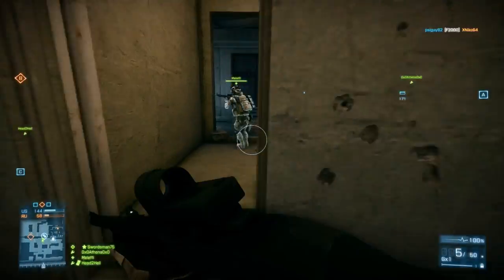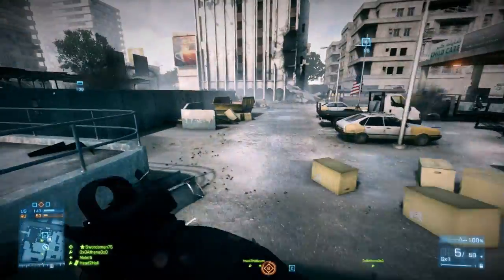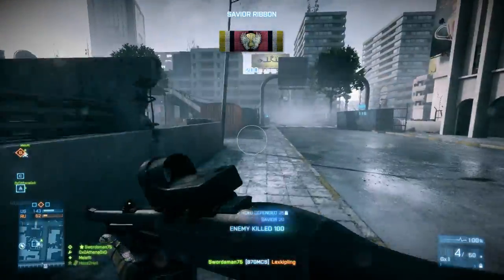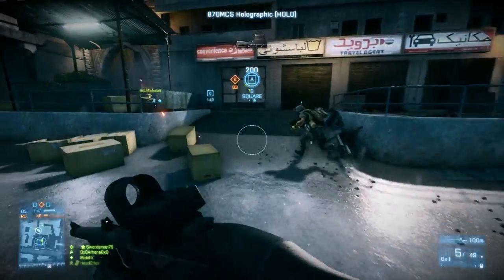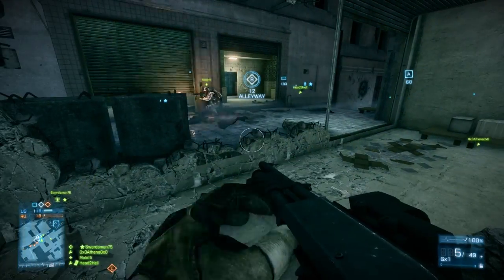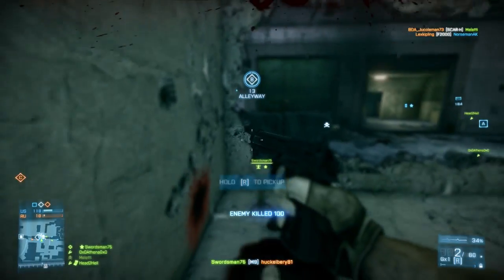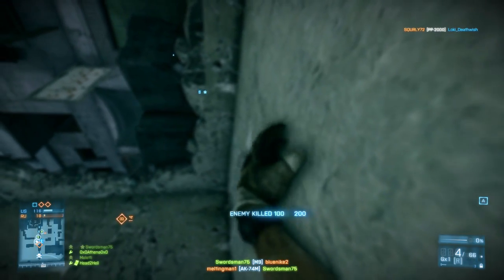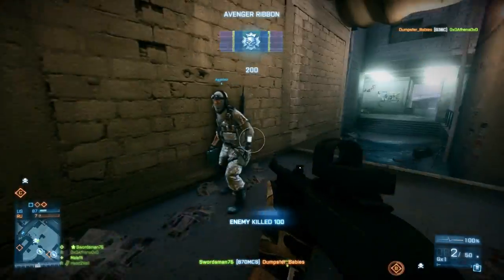Another noteworthy point is the fact that the 870 has only a 2.0 spread. What that means is how big the reticle is and how far your actual pellets will be spreading out. The 870 is the most compact spread out of any of the shotguns at only 2.0 — every other shotgun has twice the amount of spread. So the 870 packs a pretty big punch. If you can get your target onto the enemy, there's a pretty good chance you're going to land a vast majority of those 12 pellets right on your target — twice as good spread as the other shotguns.